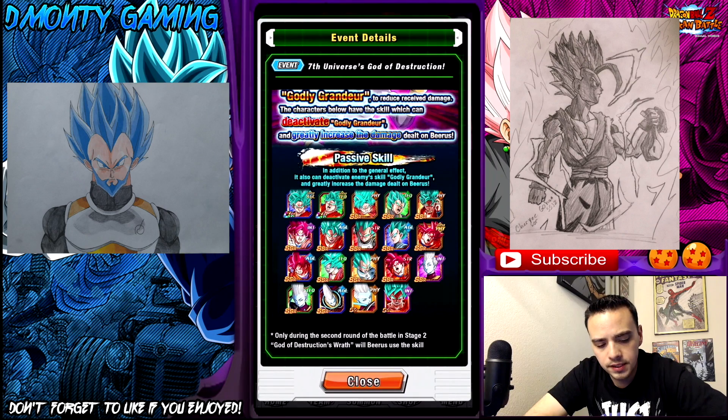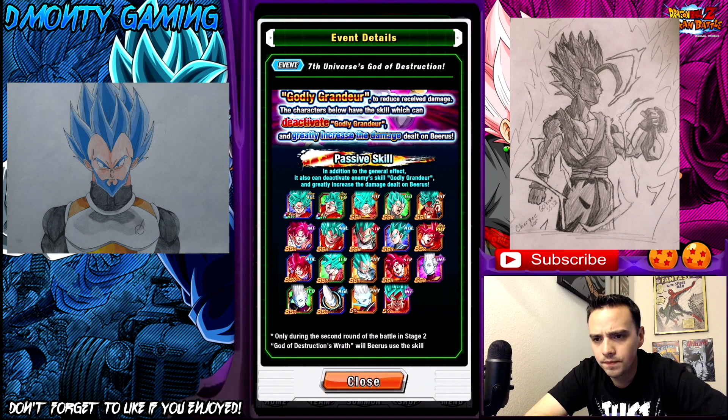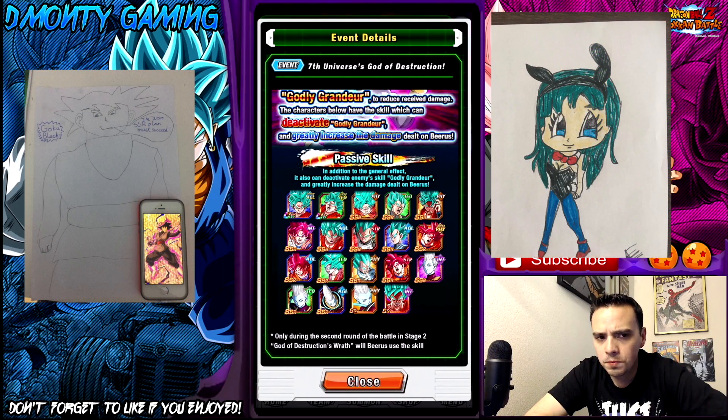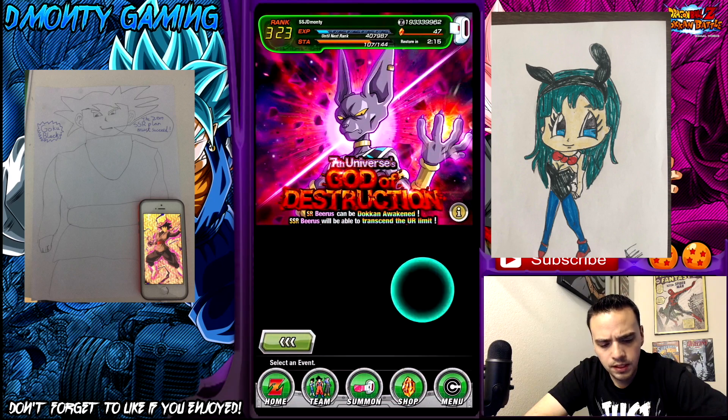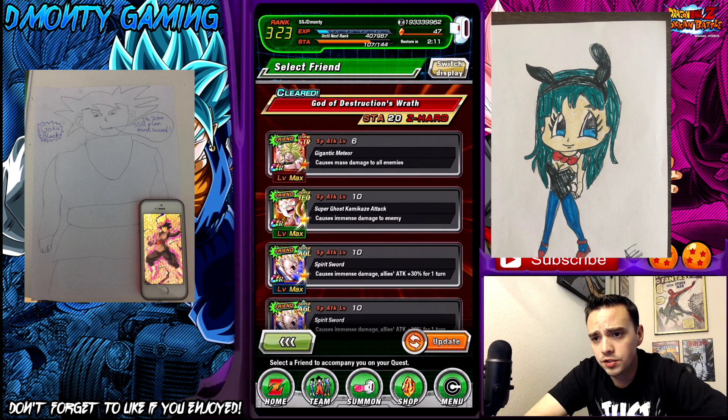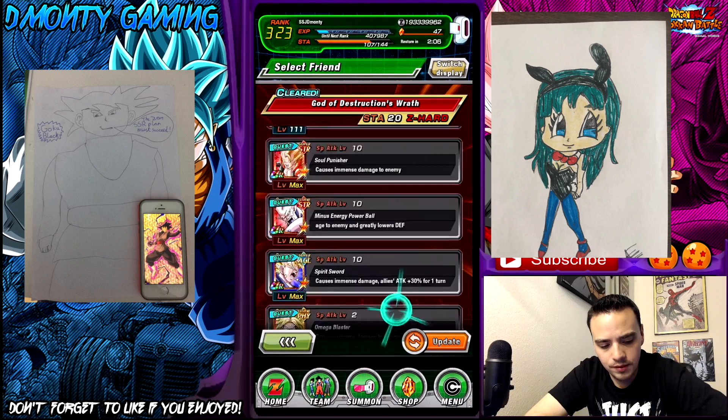A couple to point out: Godku right there, Baby is a nuke leader so you can do this with Whis if you have double Baby leads, and Super Saiyan 3 Goku, just to name a few. Let me show you the team I'm going to bring for this, and we are going to try to one-shot Beerus — somebody in the comments told me it wasn't possible on one of my live streams, so I wanted to show him it was.